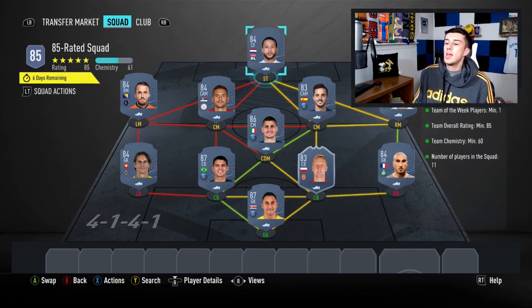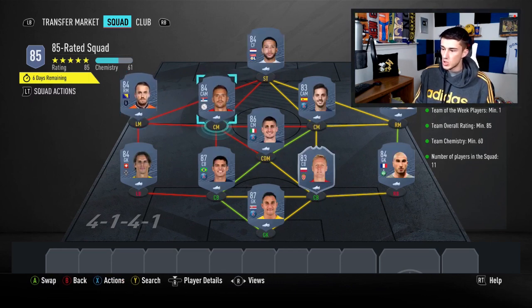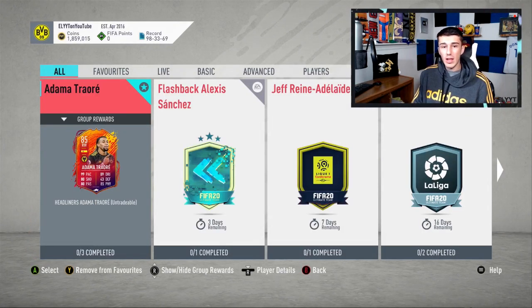We end up with 61 chemistry — Tadic has two, Visca has one. If you wanted to put the goalkeeper in that spot it would still hit 60 chemistry. That is the cheapest solution for the Adama Traoré SBC, guys. If you haven't yet, it would mean a lot if you hit that like button and subscribe to the channel. Check out the last two videos I uploaded since we got the channel back from the hacker.